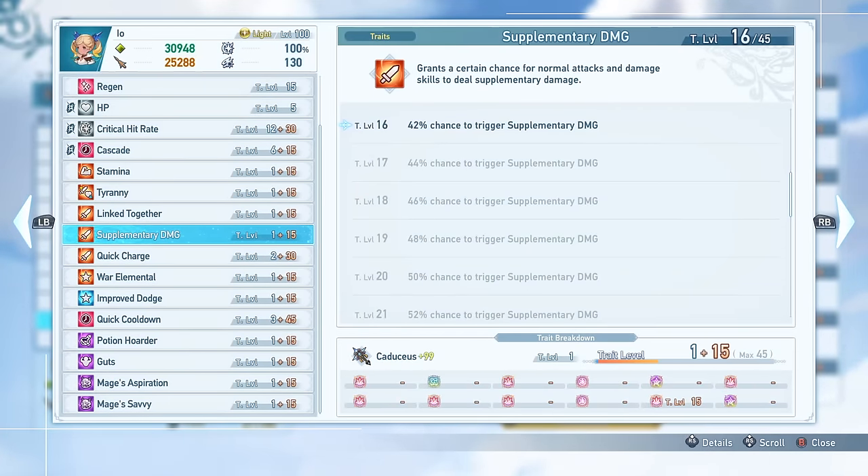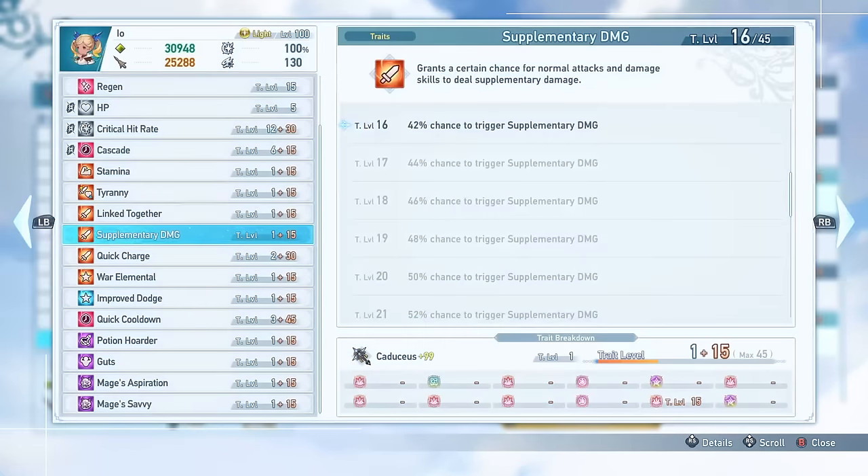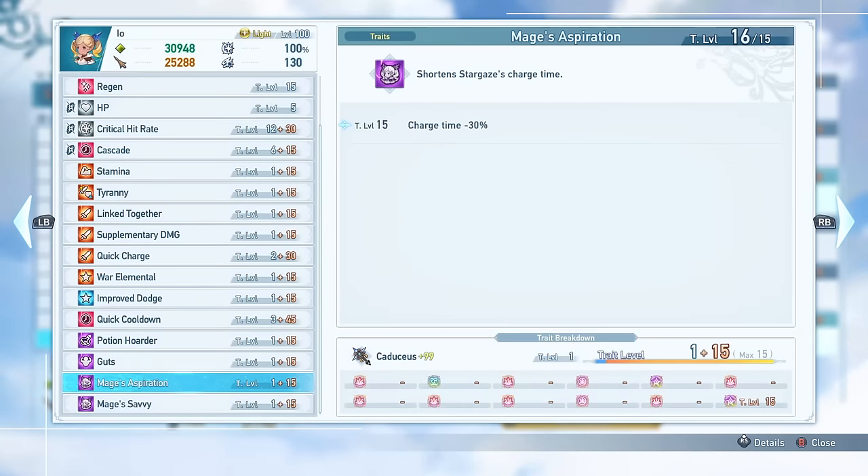Supplementary Damage is the other effect I have here. With just one of these, you still reach 42% supplementary damage, which is really nice. If you want to run all three and be really all-in on offense, go ahead — you'll get the full damage benefit from it. But having 42% just from running one is still a really nice damage increase. Finally, we have Mage's Aspiration: the shortened Stargaze cast time, a really useful sigil with 30% faster charge speed essentially. Definitely run this as well.